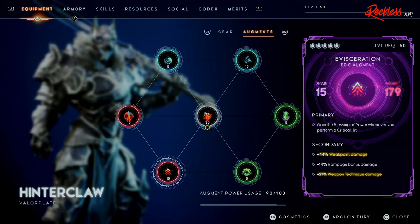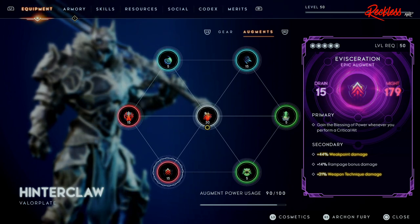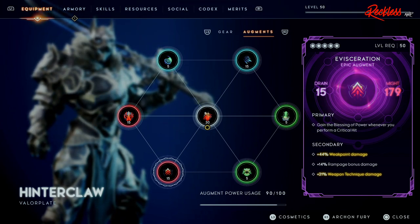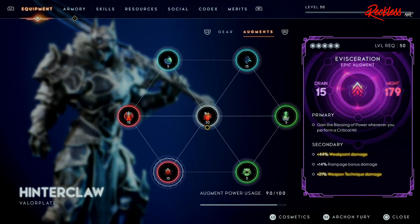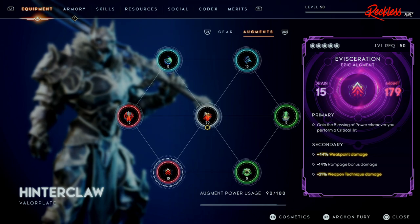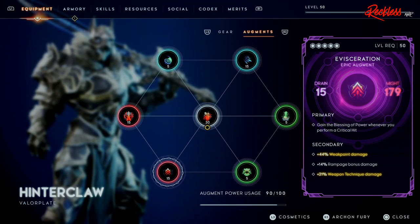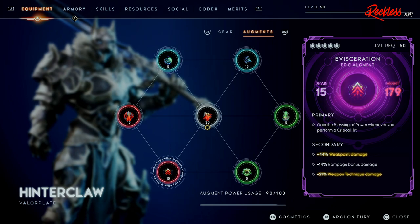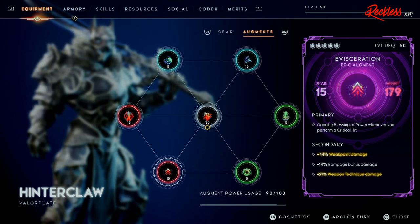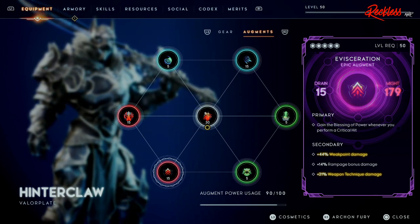Next augment is the Evisceration, which gives 15 drain and 179 Might. The primary stat is: gain the Blessing of Power whenever you perform a critical hit. This build is a heavy crit build — you will be critical hitting a lot, so you will be proccing the Blessing of Power constantly, which increases your physical damage whenever you hit an enemy. For the secondary: plus 44% weak point damage, plus 14% rampage bonus damage, and plus 21% weapon technique damage — all three are perfect on this build.